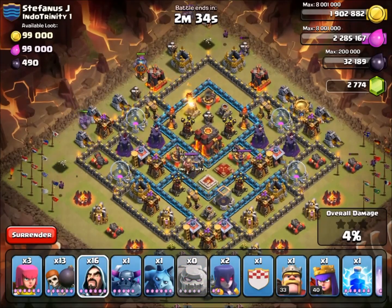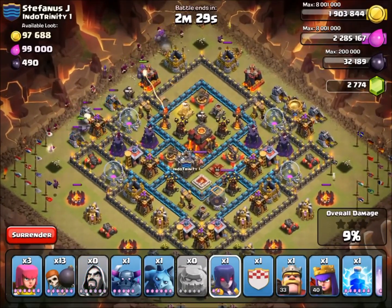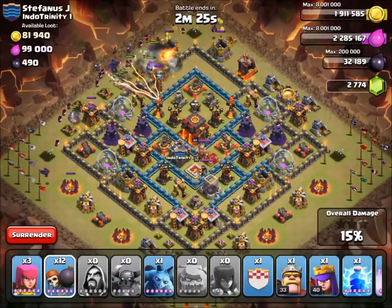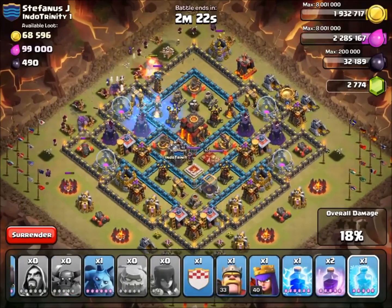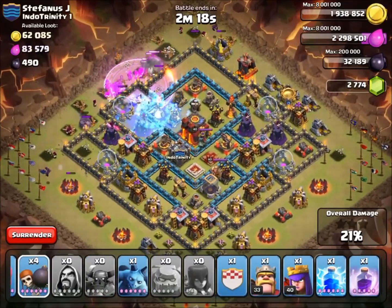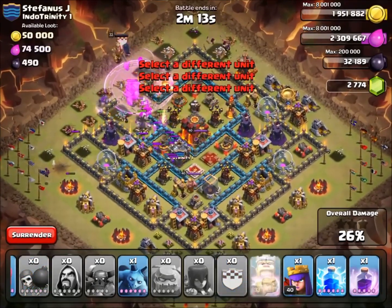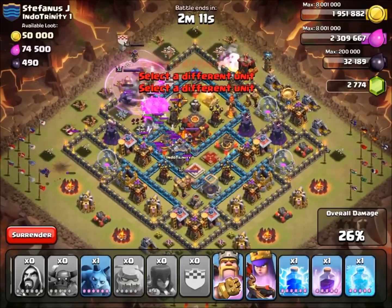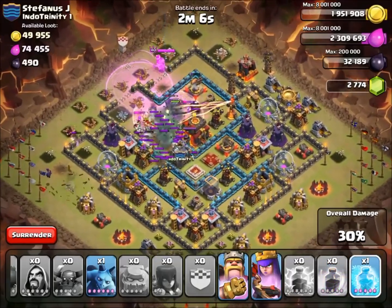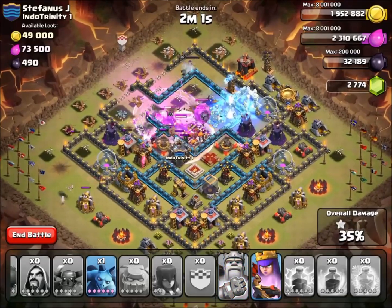Tesla! Everything's going okay. Okay, I missed the bomb — that's good. I'm going to put down a couple wall breakers, freeze early, and I've got to rage. Wall breakers — I have to have these wall breakers break through. Are they breaking through? Yes! Inferno Tower went down. I'm going to deploy everything now — everything's going to the core. I need to lightning. There we go. Everything's looking pretty good. I'll freeze back here just because there's nothing else to freeze.